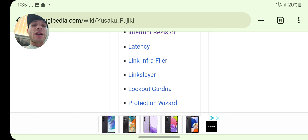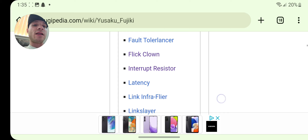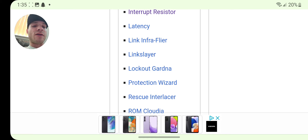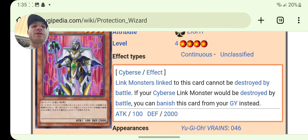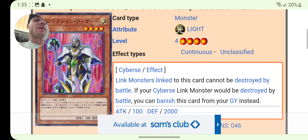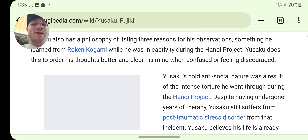Lockout Gardener, Link Flyer, Latency, Interrupt Flip Clown — I think those are actually in the game. Lockout Gardener is in the game. Protection Wizard — I'm not sure if this is in the game. Link monsters linked to this card cannot be destroyed by battle; if your Cyberse link monster would be destroyed by battle, you can banish this card from the graveyard instead. That's broken.